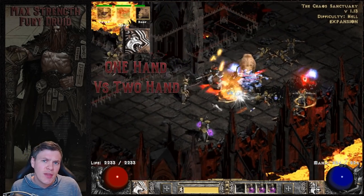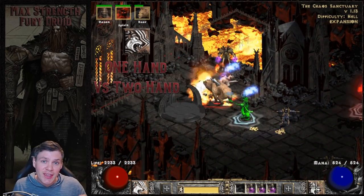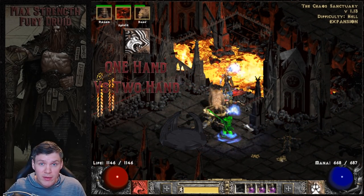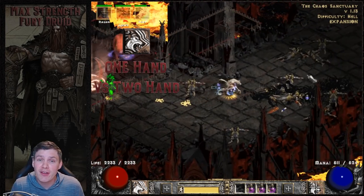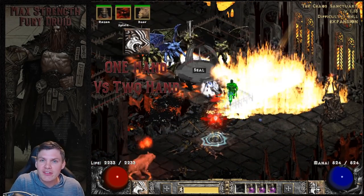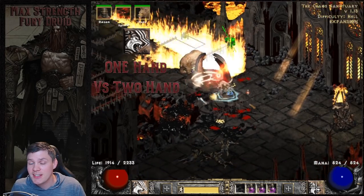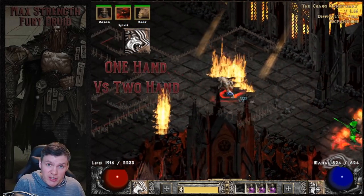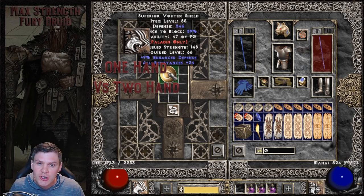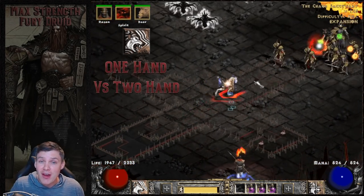The third point is that two-handed weapons are more preferable for the Fury Druid than one-handed weapons. This ties into the fact that the Fury Druid has amazing FHR breakpoints but worse block rate recovery animation breakpoints. If you're using a weapon like Grief with a Storm Shield and you're surrounded, you'll actually get stuck in a block animation you can't get out of. It's much better to run a two-handed weapon, take the hit if thrown into recovery animation, quickly get out, and start attacking again versus going a defensive route with a shield and getting block-locked.